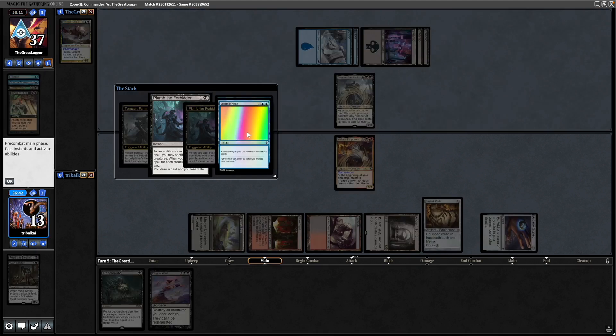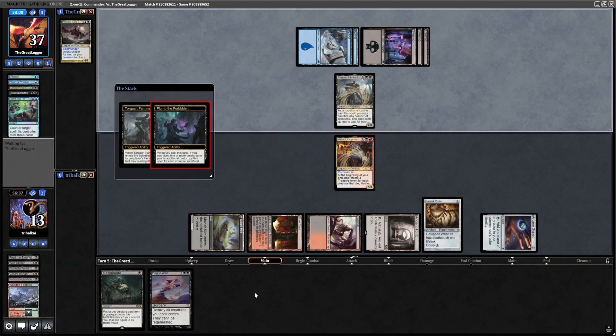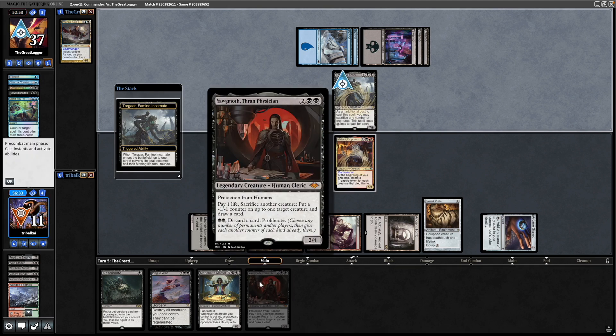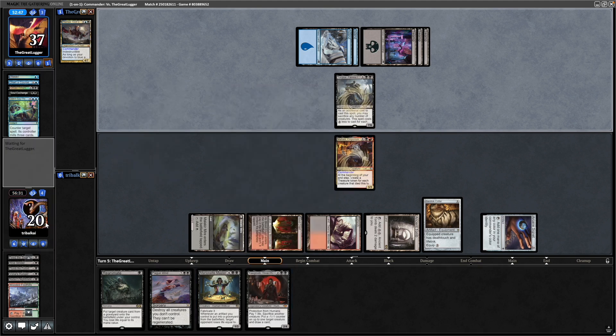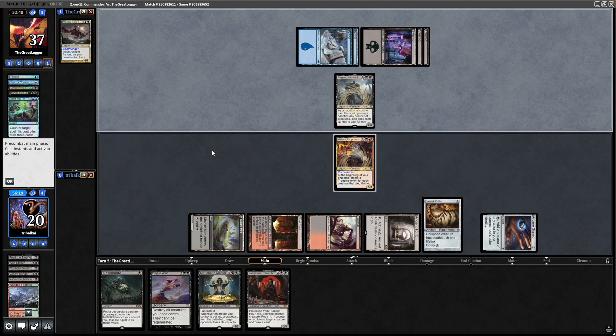Wow, they've got everything, haven't they? That is a counter spell, so we do get the two copies still — they'll only go for the counter on the original. Plum the Forbidden is still worth doing here. We see a Marionette Master and a Yorgmoth. And we jumped up to 20 there. Oh, it's half of the starting life total, not just half of your life. Misread that card.